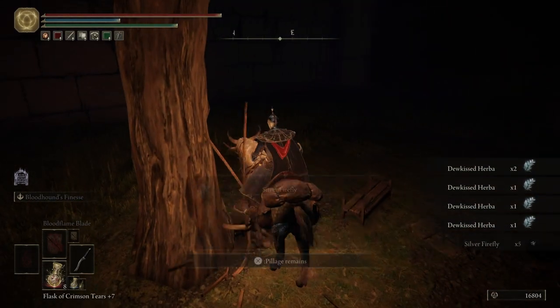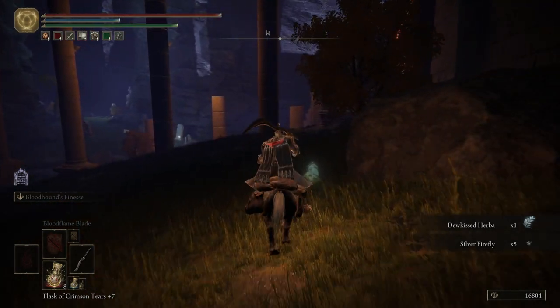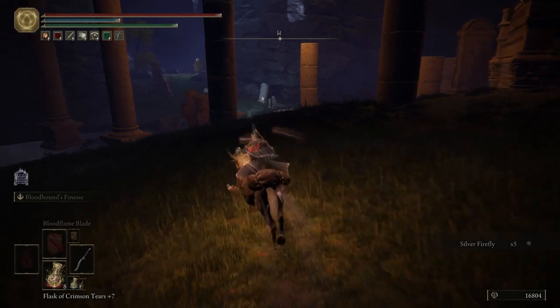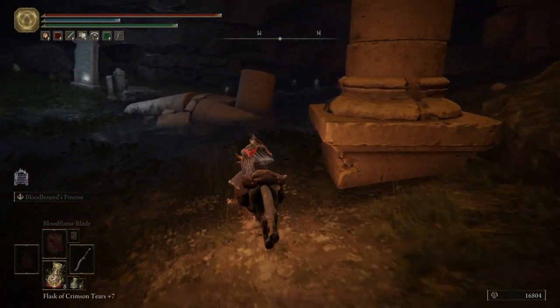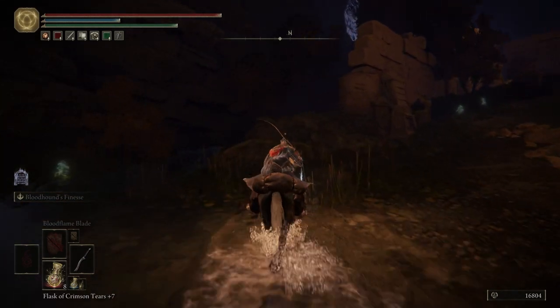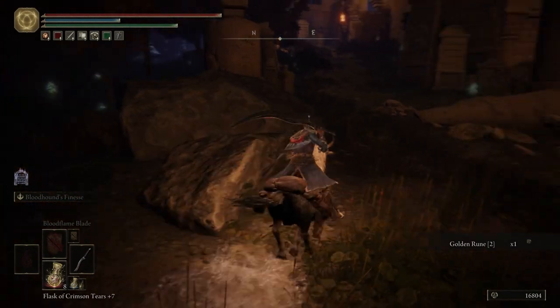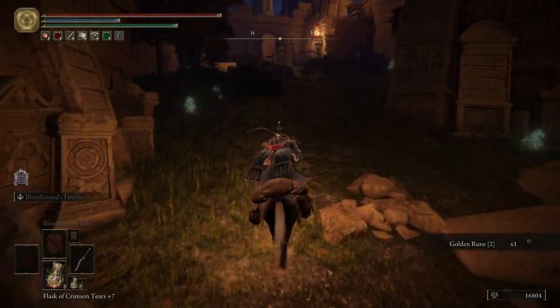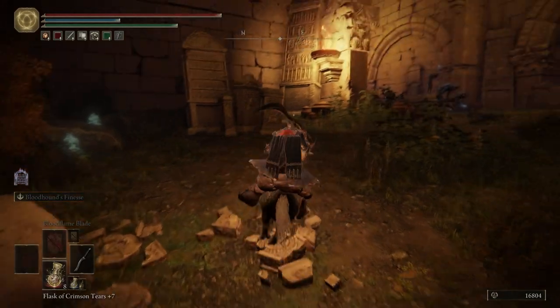Grab some of these items here. If you want, you can go up to the left side - there are no items over there, except mudmen. There's some enemies, so if you want to fight some extra enemies you can.